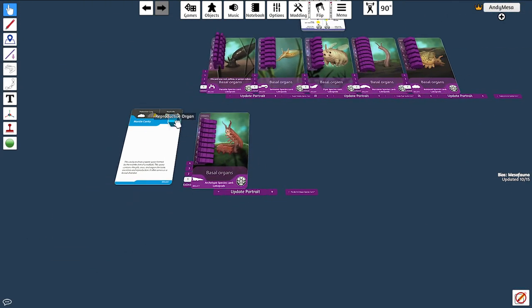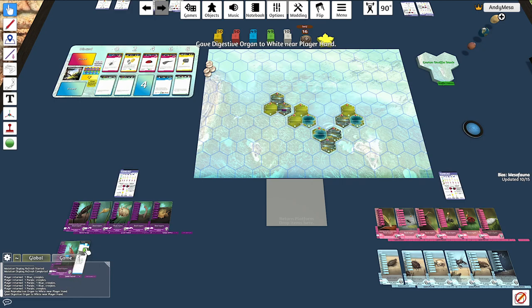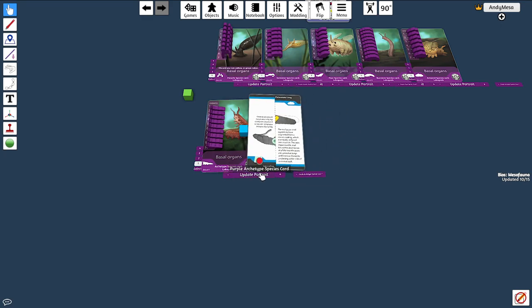Now we can discuss promote. When you promote, you take whatever cube is on the card and put it as a basal organ — it's no longer a derived organ, it becomes a base part of the species. Then you flip the card and choose which orientation you want. There are two different orientations showing what's on the other side. For example, this is either a yellow tail or a green tail, giving me either another green cube or allowing me to speciate into an armored species.